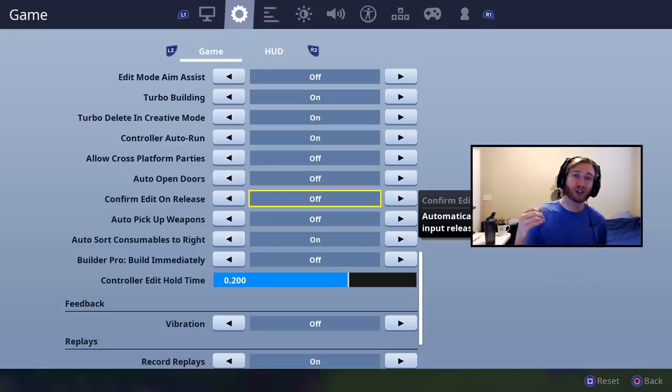Confirm edit on release is a huge new setting that'll help you edit faster. I have a 90-second breakdown comparing the three editing styles in the link above. A quicker explanation: if you use normal editing where you have the same button for editing and confirming, I highly suggest you turn this on. If you use double edit binds, that's still going to be quicker, so keep this off. I have perfect double edit binds for those on a paddle controller, and a set for those on a normal controller with some trade-offs.